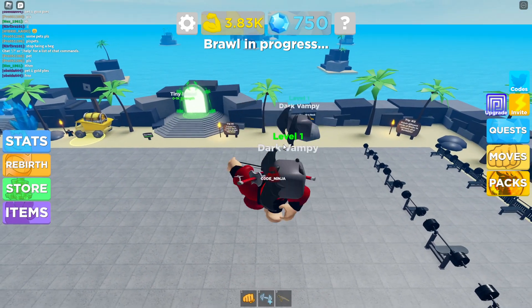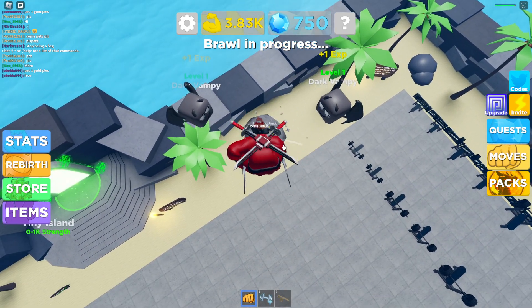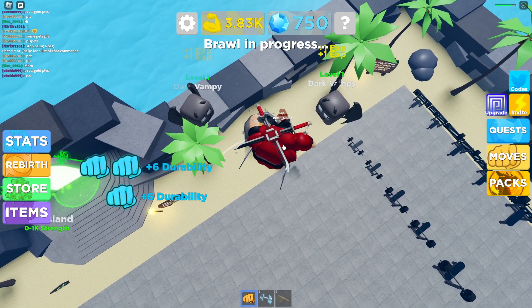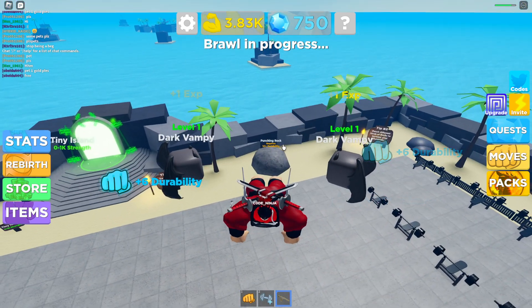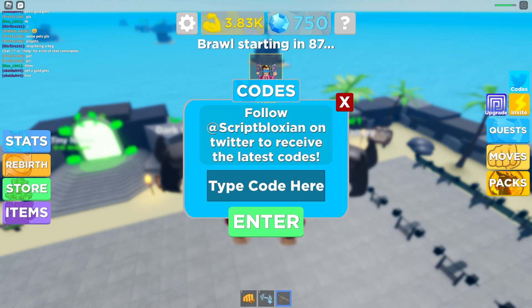Wait — what is this? 10 durability? Can we punch this rock? Oh my god, we are getting a bunch of durability by beating up this rock, which is insane. Maybe we can become like a tank. I didn't even know this existed to be honest. You can redeem codes right over here — there are a bunch of working codes in this game.